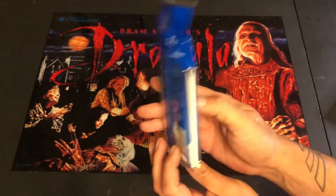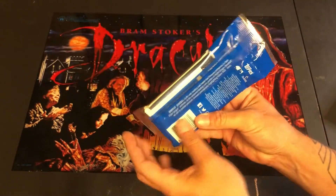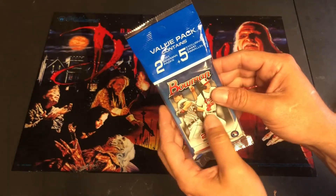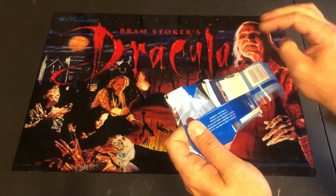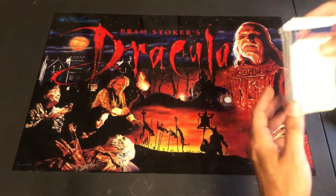We found a couple packs hanging at the Walmart. You never really find stuff at Walmart — Walmart is always cleared out — but I got lucky. I found four packs of these value packs that contain two packs of 2021 Bowman and five exclusive camo parallel cards inside. There's some really good stuff we find here, so let's go ahead and bust them open and see what we got.